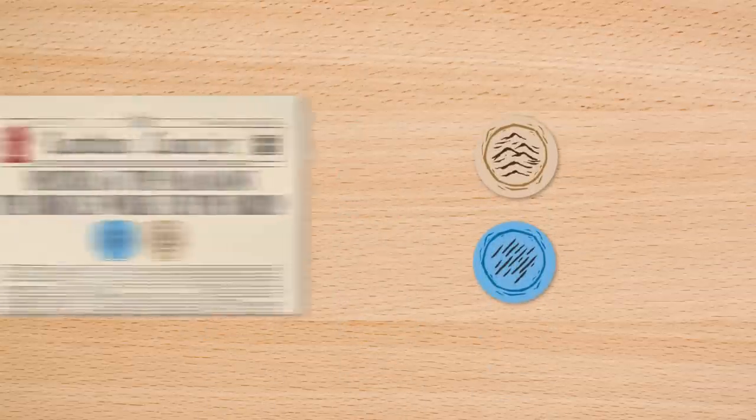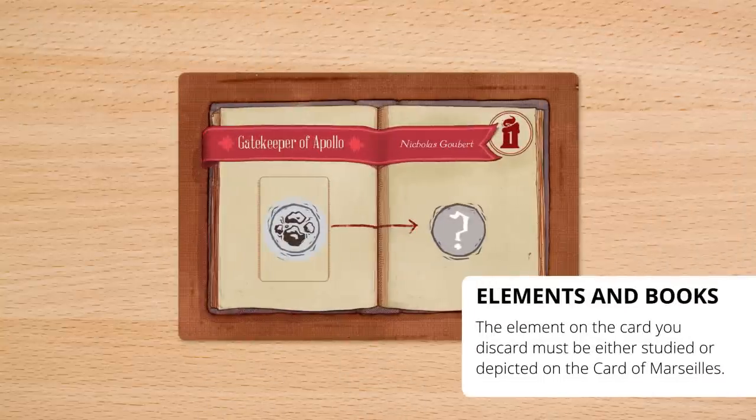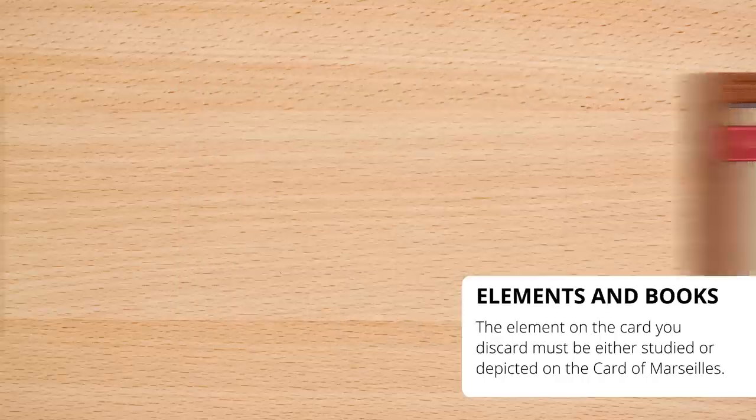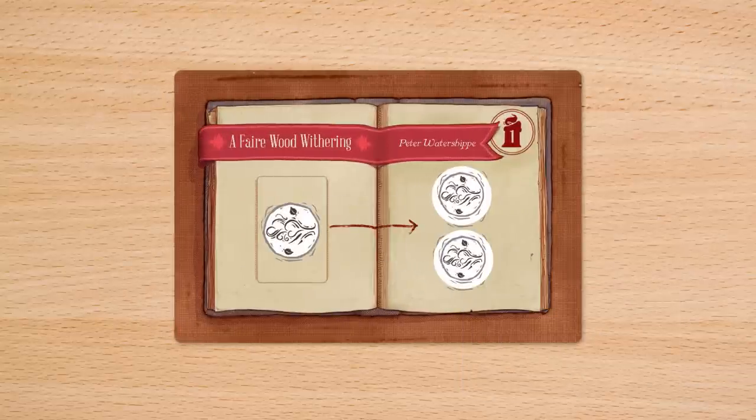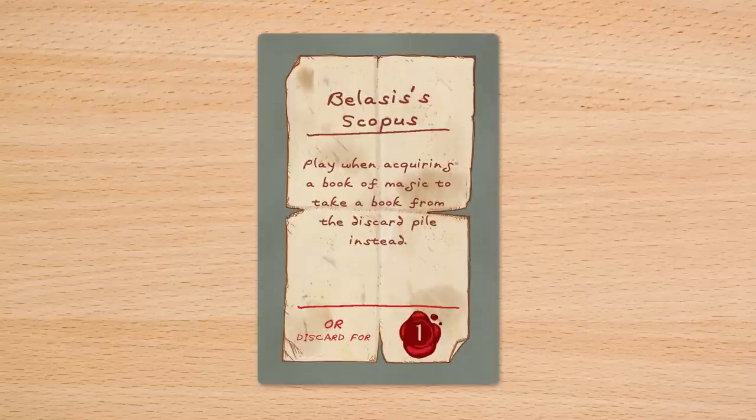Element tokens are used to complete the requirements of feats of magic. When doing magic, players can use books of magic to change specified elements to a different element, or even duplicate it. Completed feats of magic grant magicianship towards your endgame score, as well as a one-time-use spell.